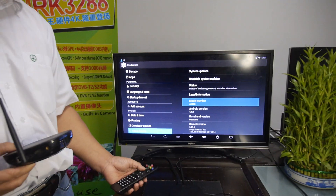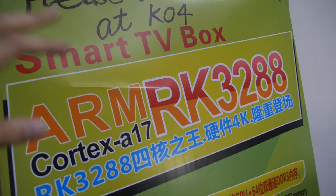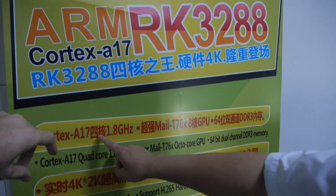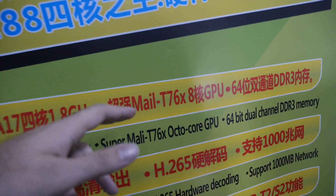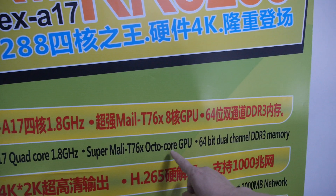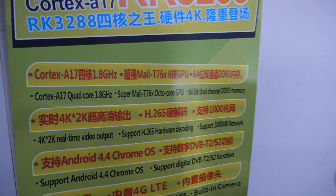So this is a really cool CPU — the newest, fastest RK chip ever released. Here's all the information: A17, dual quad-core at 1.8 GHz. And this is the Mali T764 octa-core GPU.